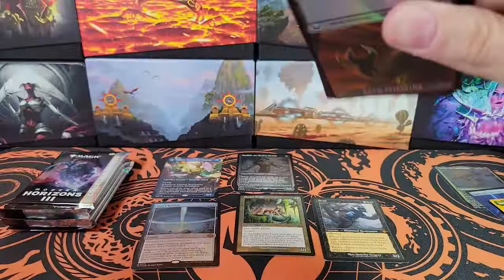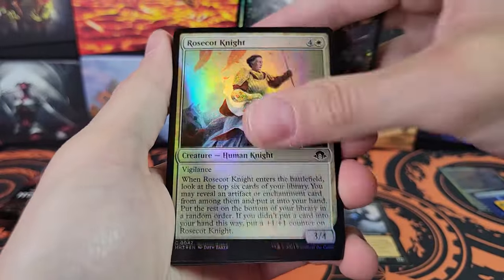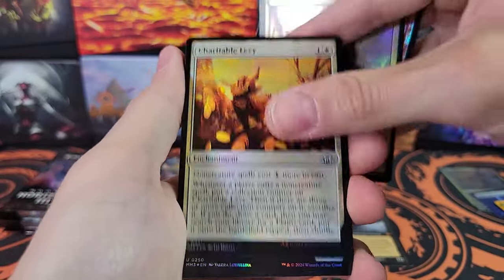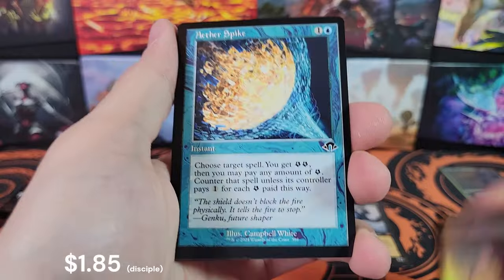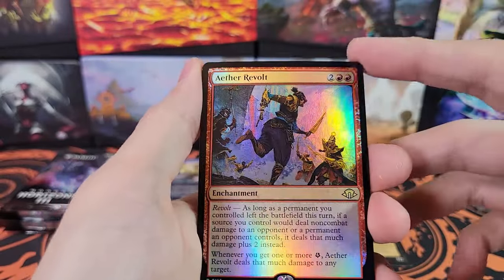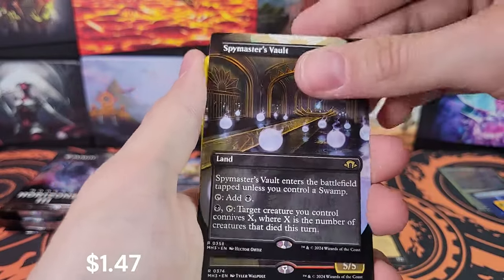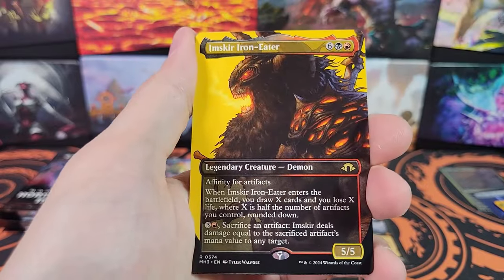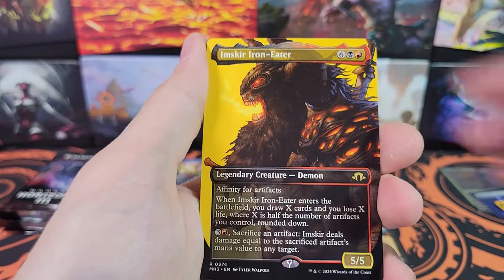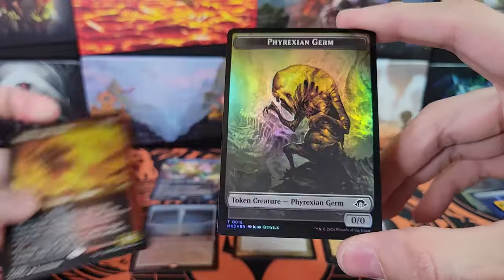Yeah, we had three Windswept Heaths in this box. Fetid Gargantua, Charitable Levee, Aether Spike and Monstrous Vortex. Aether Revolt rare. Tarmogoyf Nest. Spymaster's Vault, Imskir, and Imskir again — this time in Etched.